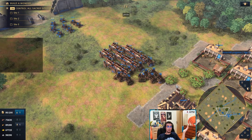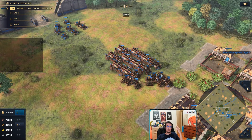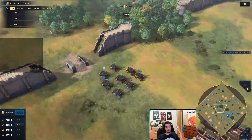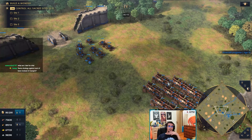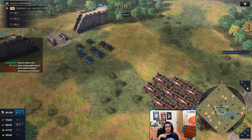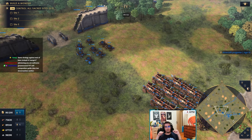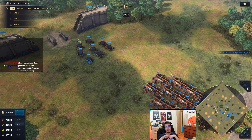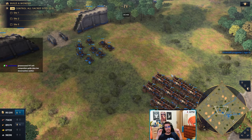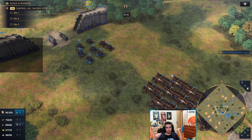This tech-switch approach works for anything. If you have archer plus men-at-arms in imperial and the enemy comes out with 80 knights, re-max with spearmen plus hand cannoneers as a pure counter. Once the opponent sees that, they should make something to counter your new army — this is how imperial battles are usually fought. There's no single 'unicomp' in imperial because even the knight plus hand cannoneer combo can be countered by mass spearmen plus mangonels — mangonels kill hand cannoneers and spearmen take care of the knights.